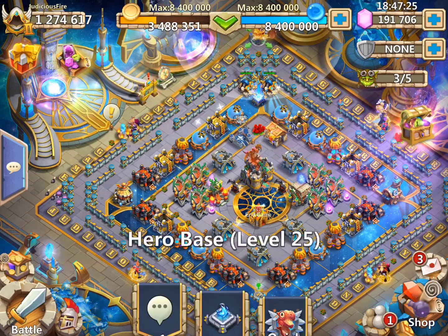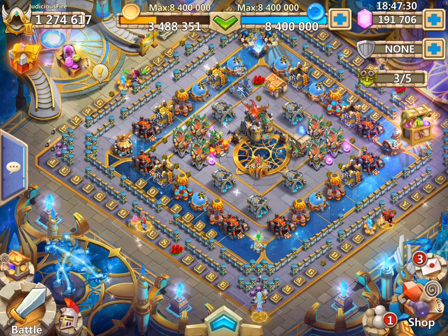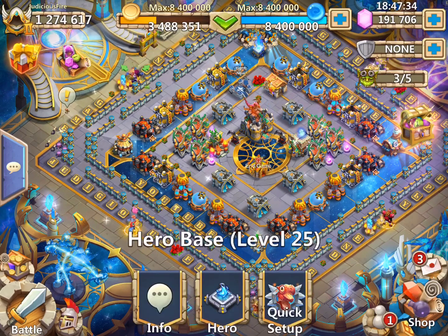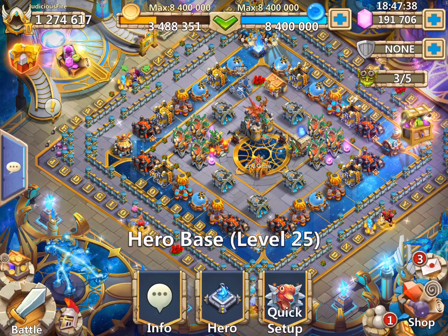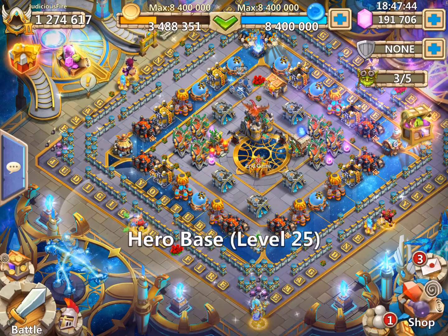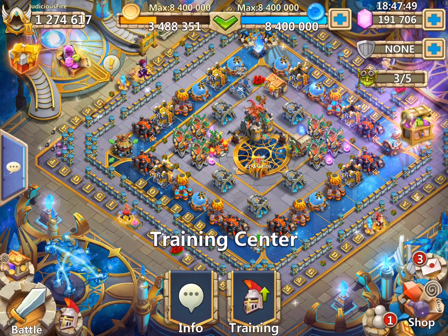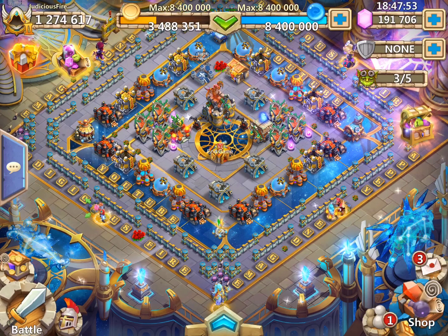I'm trying to line up these radii as far as board placement is concerned. Because it's only six heroes and it's a 40 by 40 square board, I can't cover everything. Look at where this radius stops — right here at the training center. And then this next radius ends right before the training center, so there's a window that the bad guys can come in. Yes, but I'm trying my best.